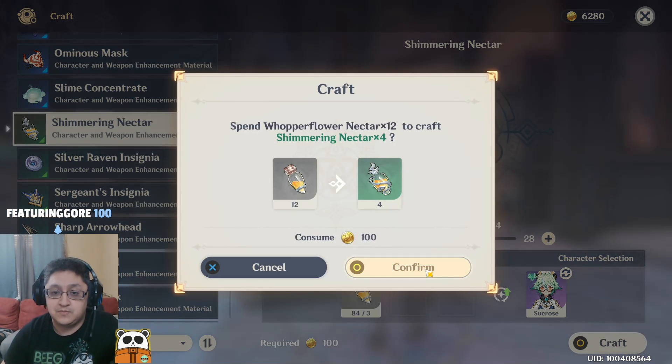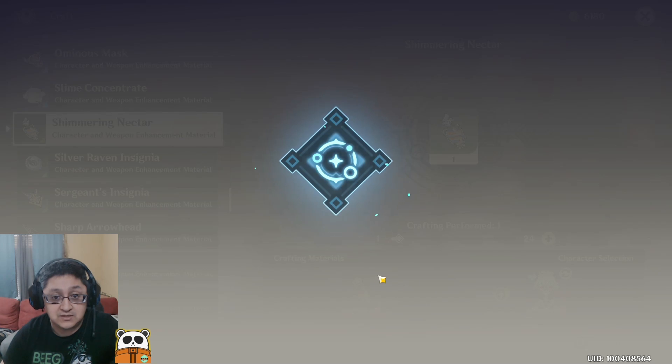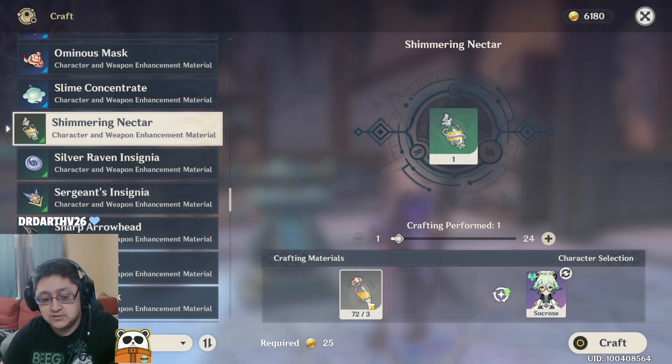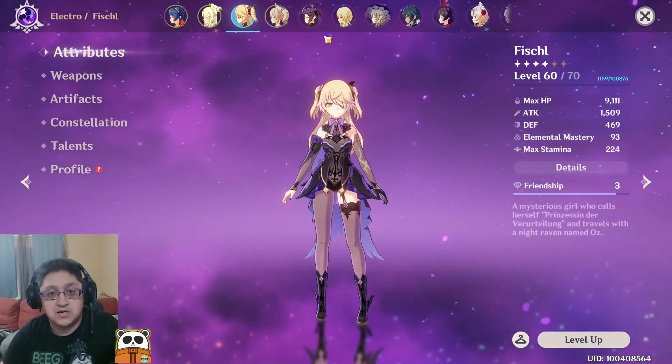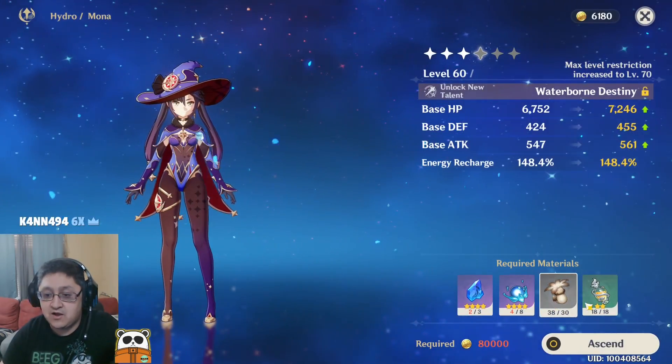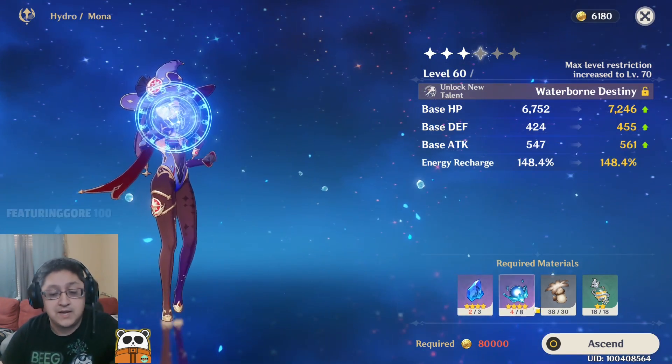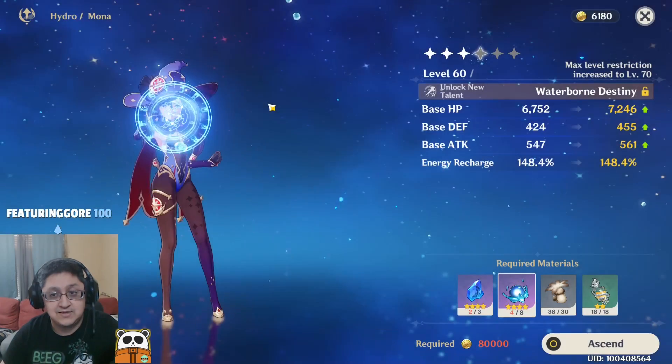I'm going to use Sucrose here in order to possibly get additional drops. If you do get additional drops, it'll just say it right here. Now if I go back into my character screen and go over to Mona and hit Ascend, I have all the materials I need except for two more runs of this.